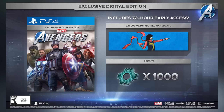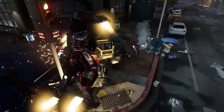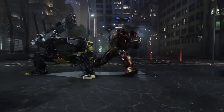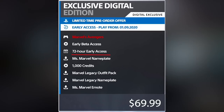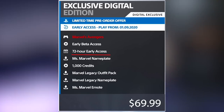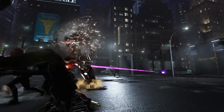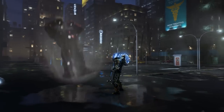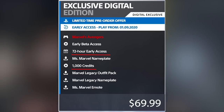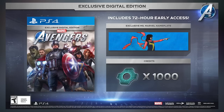The exclusive digital edition at $70 is only available digitally on the PlayStation 4 store. It includes everything in the standard edition plus a few additions: 72-hour early access to the game, meaning you can play as early as September 1st instead of the September 4th launch date. I wish companies didn't put this behind a paywall, but here we are. You also get 1,000 credits for the in-game cosmetic shop, worth roughly $5 to $10, and the Miss Marvel nameplate.